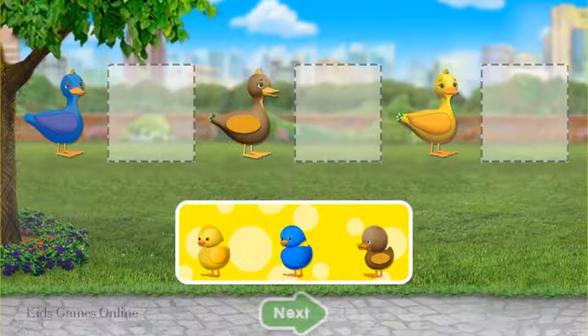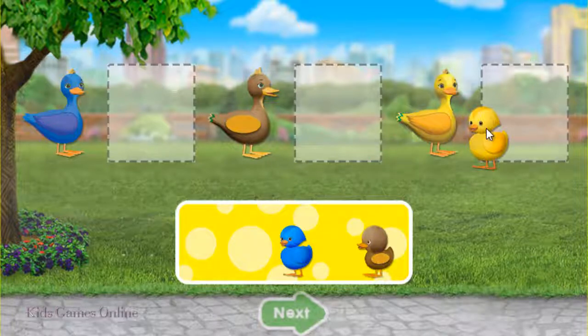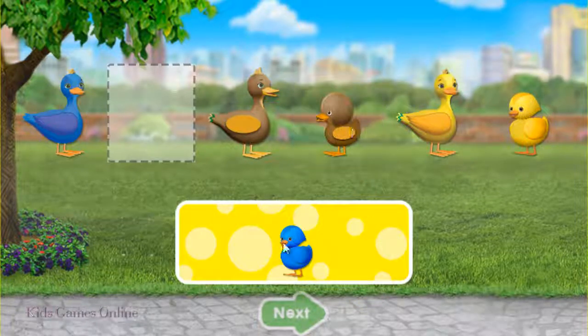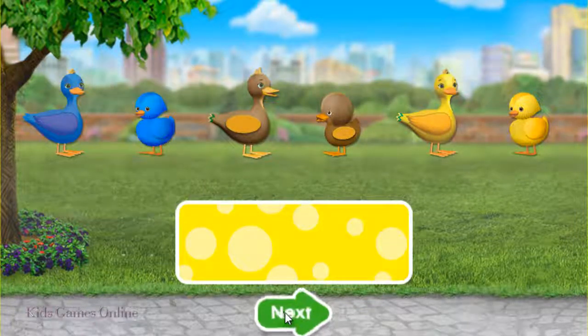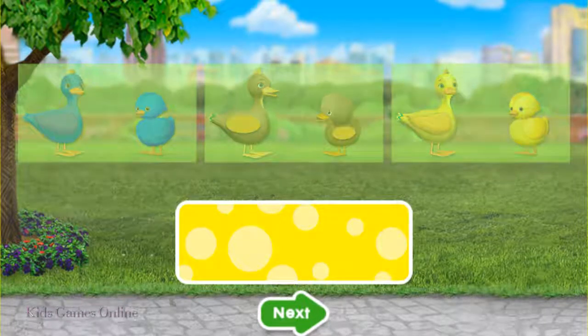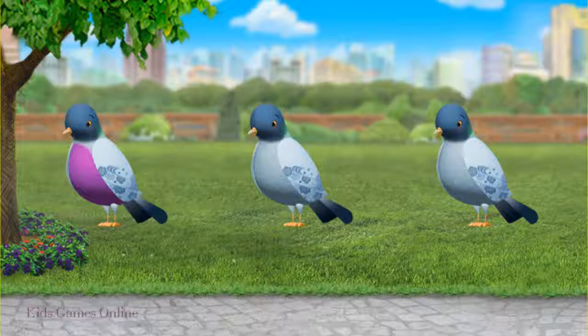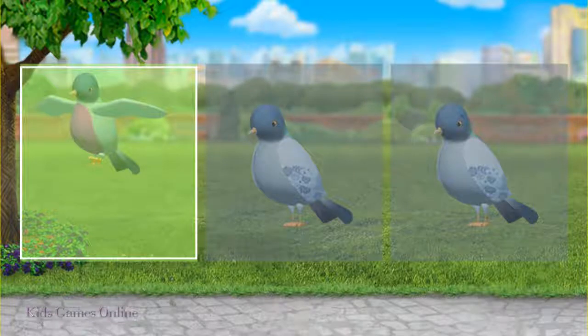Drag each baby to the space next to its mommy, then tap the green arrow. Way to go, Umi friend! We're bird-watching! Tap on the bird that's different. Woohoo! You figured it out!